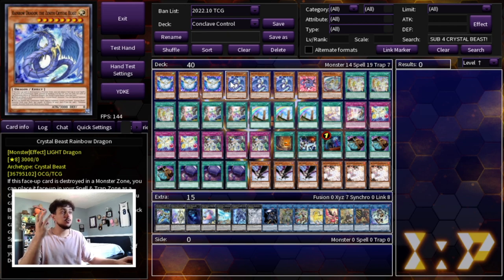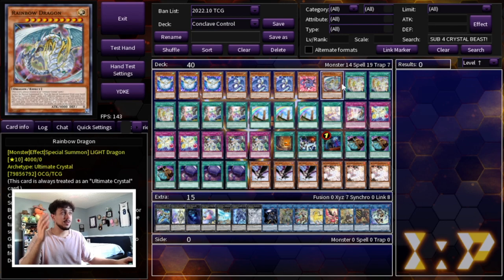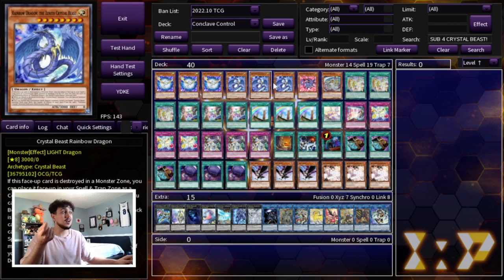Then we're playing three of the Rainbow Dragon Crystal Beast. This card is insanely powerful — not only does it give you access to a Sapphire Pegasus on your opening turn, it also gives you access to adding Rainbow Dragon to your hand for one of the most broken spell cards in this deck, which I'll explain in a bit. But this card is also essentially like a battle trap: in the battle phase, if a Crystal Beast monster you control is attacking, you can special summon it, making it a big beater. This is essentially how you're going to try to end games.